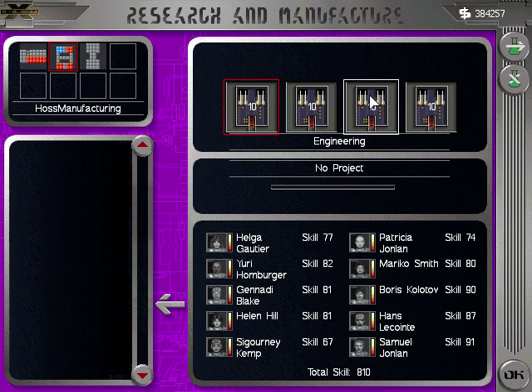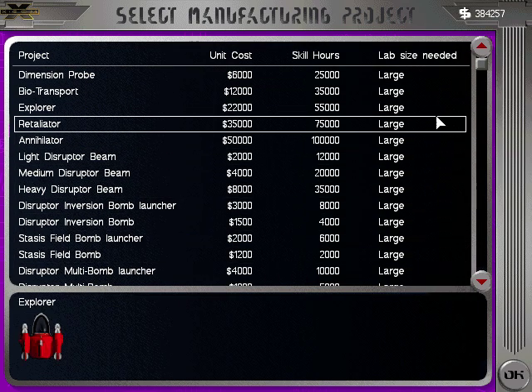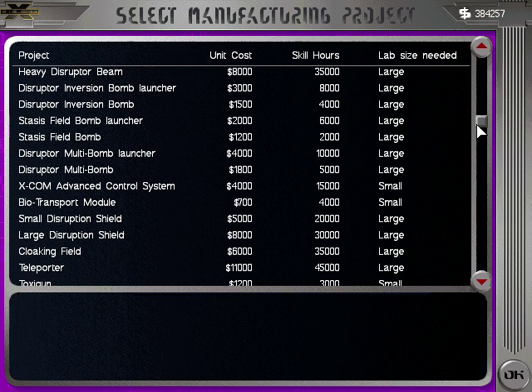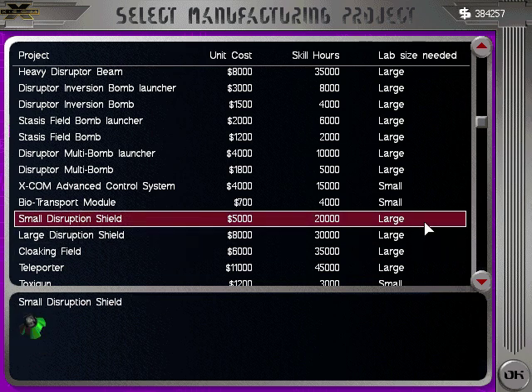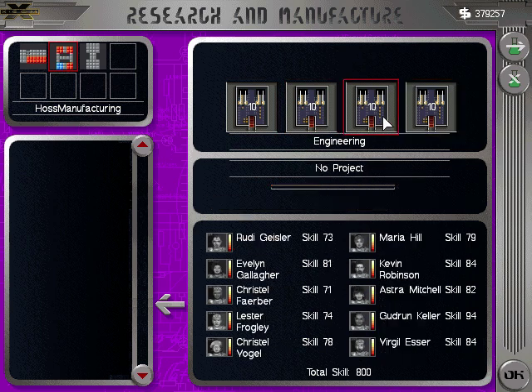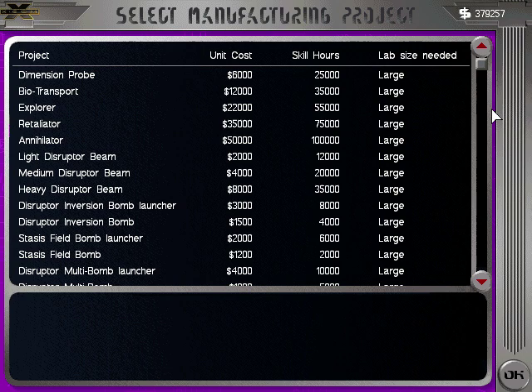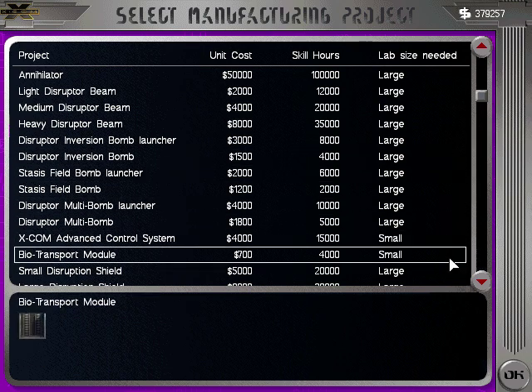Toxic gun type C done. I may just go ahead and do some small disruptor shields just to have an additional stock — maybe ten. Actually, let's do five, and then have you do five, because I don't know what else to produce on this side just yet.